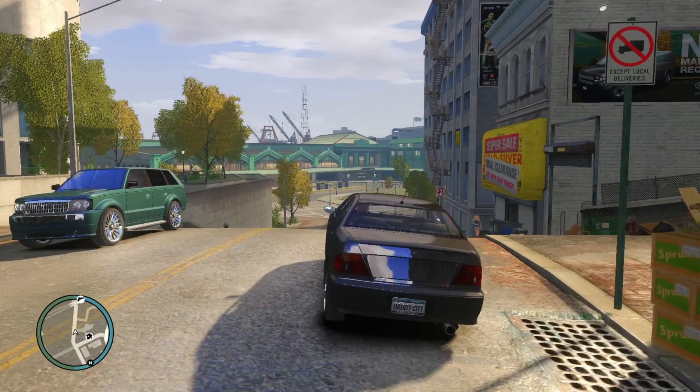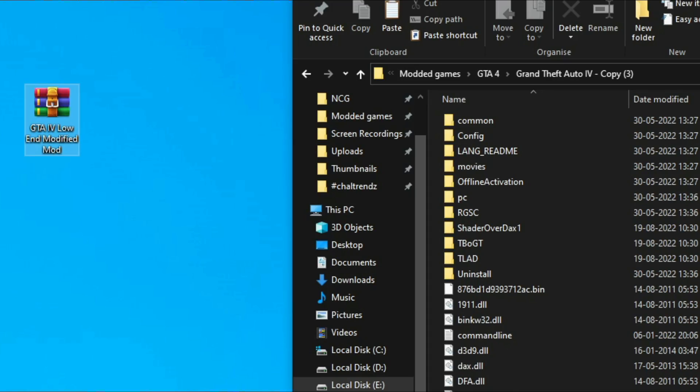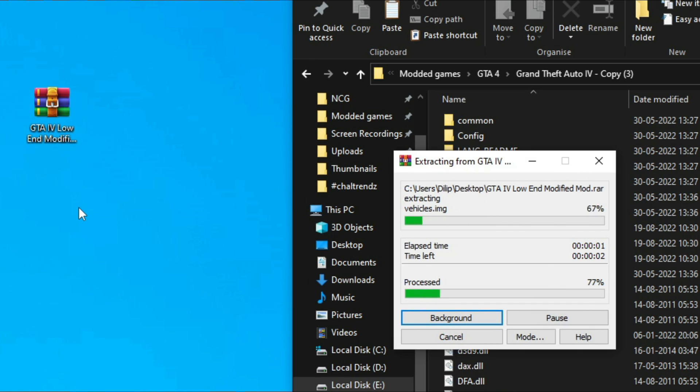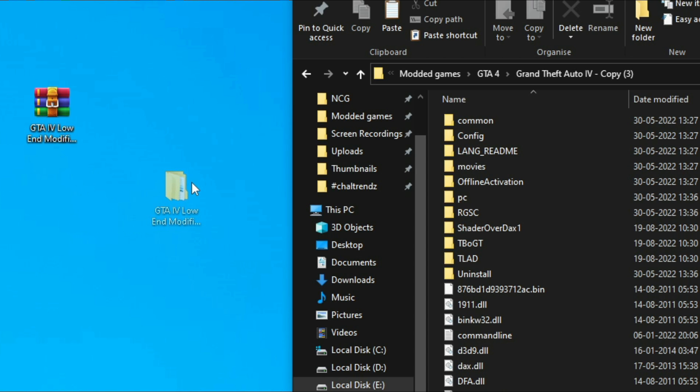Here are the files — you'll find them in the description. You need to extract with 7-Zip; the 7-Zip application link is given in the description. After extracting, just copy all the files and drag and drop into your GTA 4 game folder where you want to install the graphics mod.